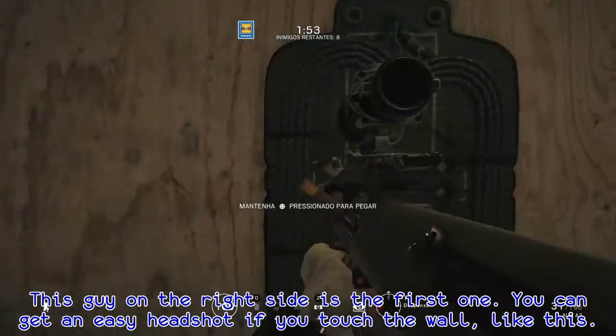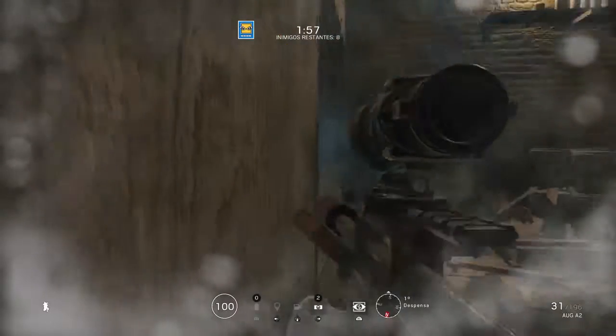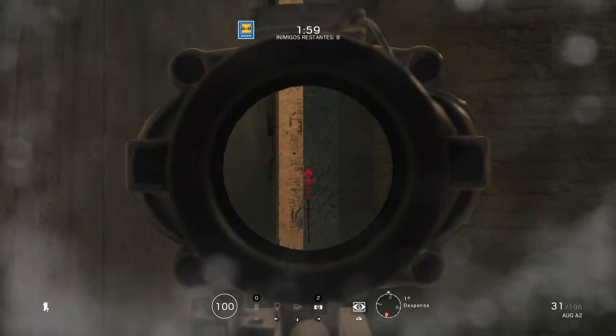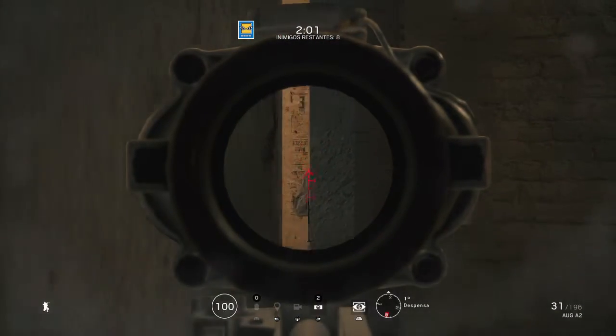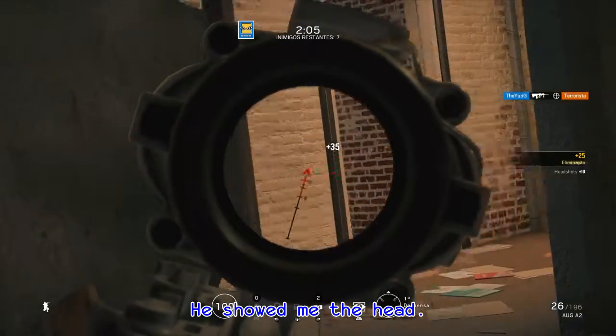This guy on the right side is the first one. You can get an easy headshot if you touch the wall like this. Or not — don't have an angle, so I'm just going to shoot his arm off. He gave me the arm, then the head.